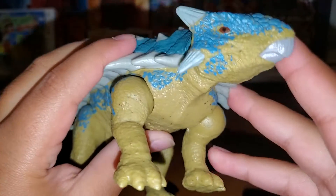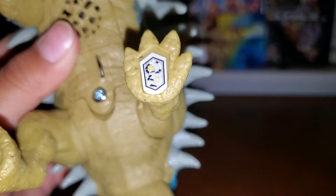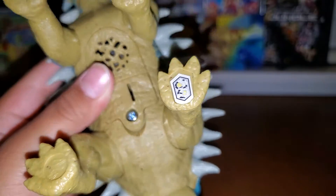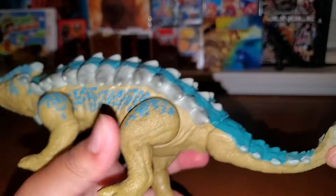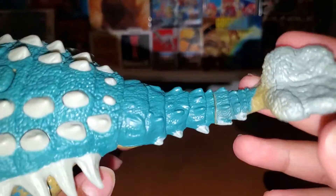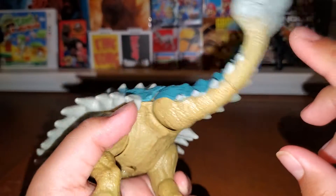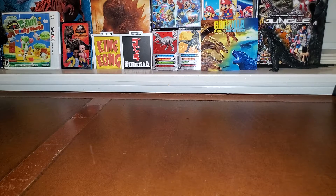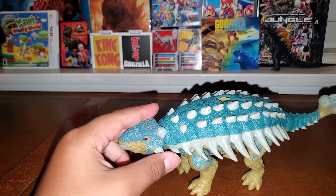Now we're going to move on to the scan code — you can scan that into the app if you want, all you little chipmunks. Also, the tail club is indeed painted — even on the bottom too, which kind of looks like broccoli. Moving on now.